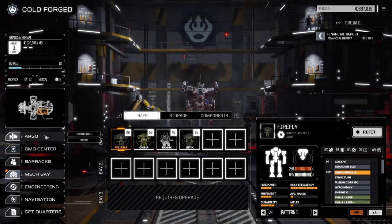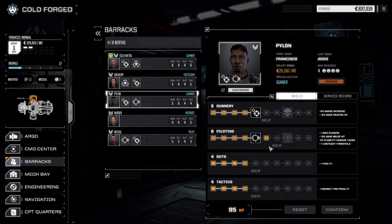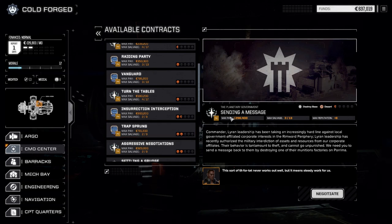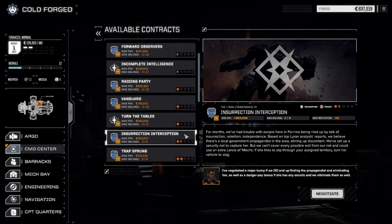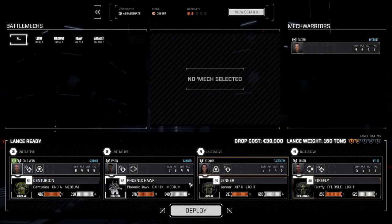We're going to try and take some missions today - maybe more than one depending on how quickly it goes. We just moved to this planet the other day. I'm thinking we're going to start at the one and a half skull range. This is an assassinate in the desert - we're going to take a chance on this one. We'll negotiate all the way for max salvage - $199,000 in payout, which will be nice. We're going to deploy with our standard lance and get this mission done.